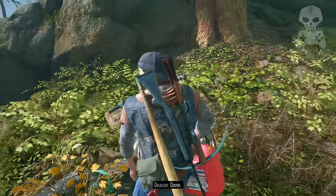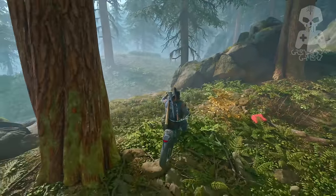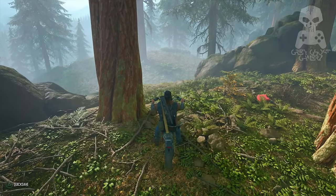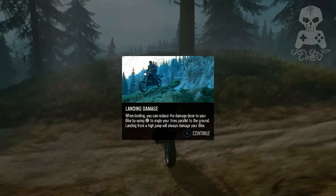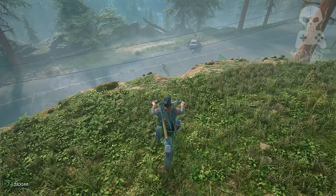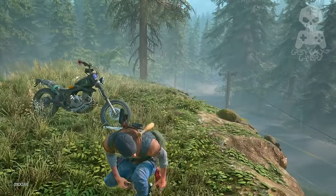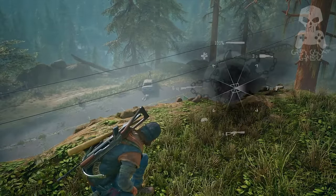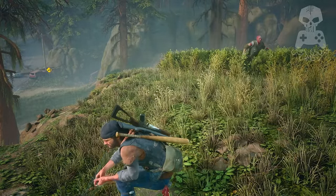As you jump off that first ledge, you'll get a warning just to tell you to keep your bike tires parallel to the ground so you don't incur so much landing damage. Right here is our first opportunity to make a survivor rescue. There are quite a few freakers around and I'm not exactly flush with ammo or weapons, but let's watch how we take care of this.